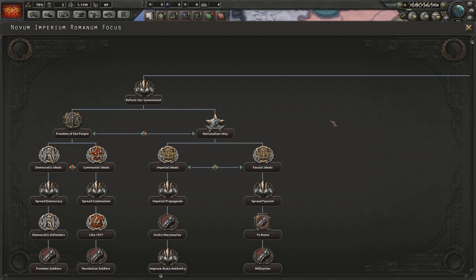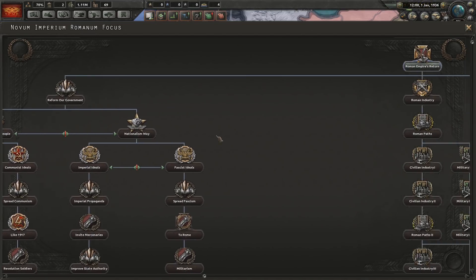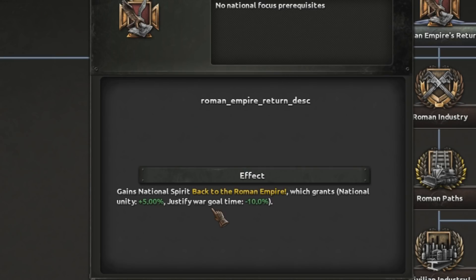There's quite an expansive focus tree on this Roman Empire mod. There are quite a few Roman Empire mods on the workshop, but I went for this one — I don't know, it's kind of the first one I clicked on. We're going to back to the Roman Empire, which increases our national unity and reduces our Justified War Gold. Oh yeah, it's very nice, very nice indeed.